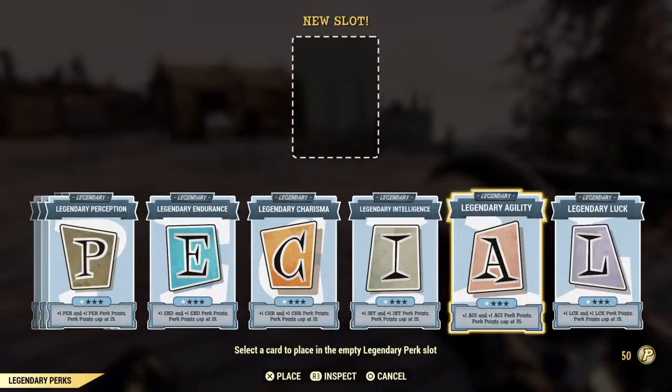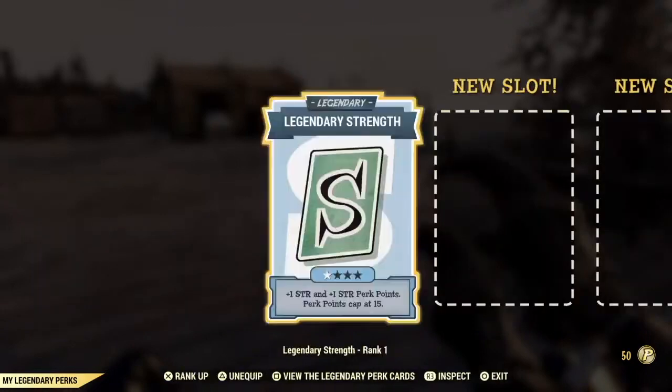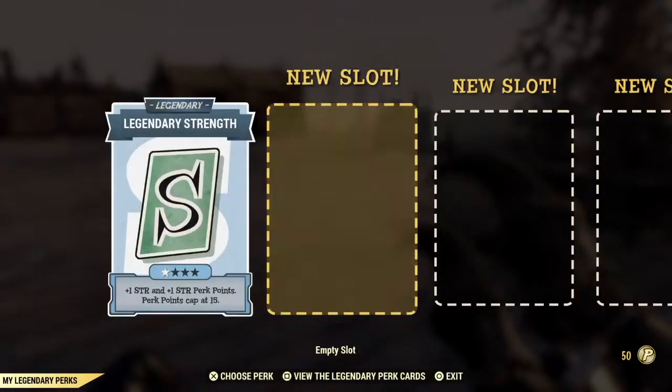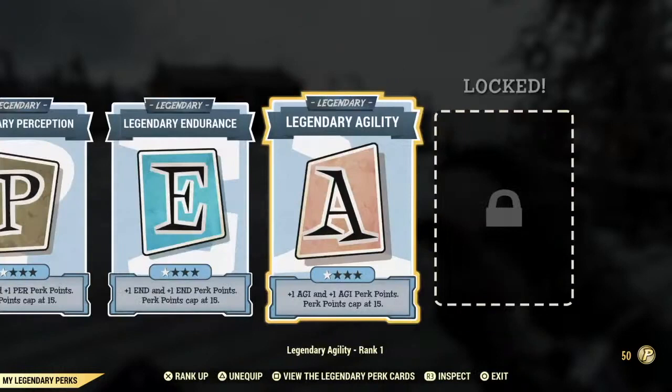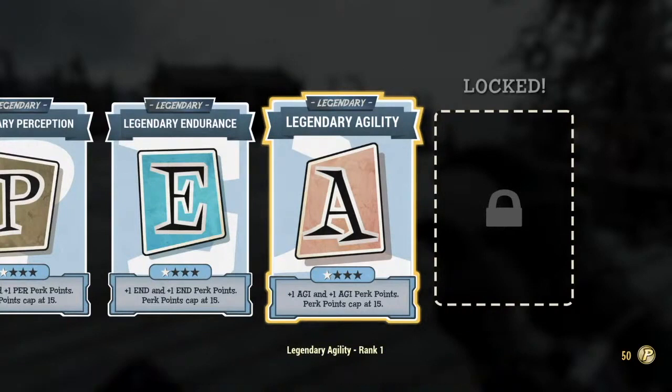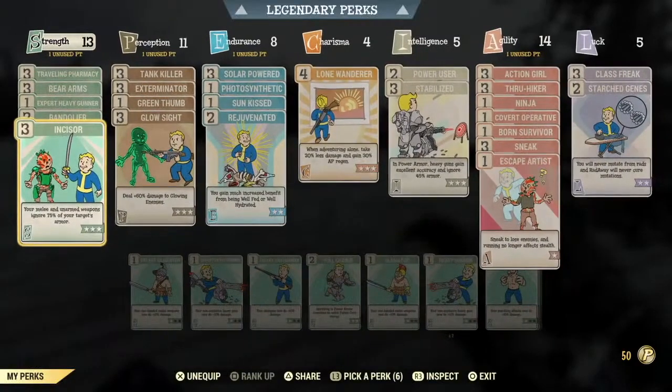I decided to go with the SPECIAL cards, because one — you add another point to your SPECIAL area, and two — you get to level up that much again with the regular perk cards. I added the Strength, Perception, Endurance, and Agility card in my four slots.